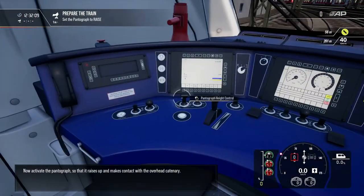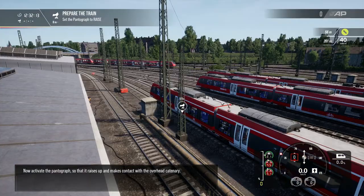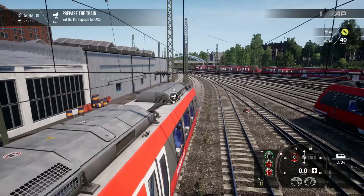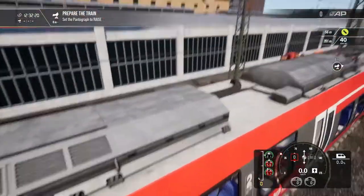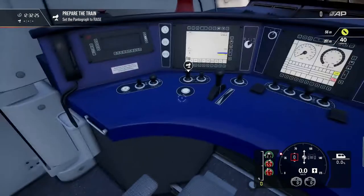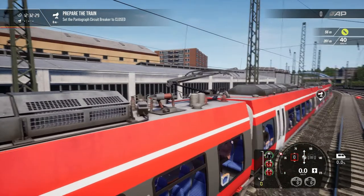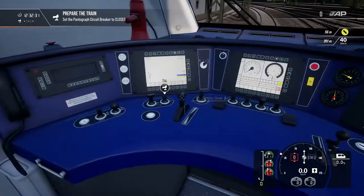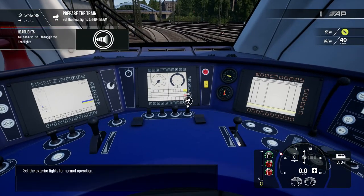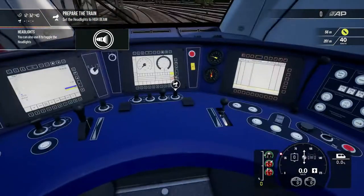Now activate the pantograph so that it raises up and makes contact with the overhead catenary. Can we see this pantograph in action? Where's the pantograph? There's the pantograph. Let's move there — oh, it doesn't pop back. Quick — very nice, just sort of missed it. But there we go, pop that closed. Set the exterior lights for normal operation. The air conditioning system — I don't know if you can hear that, but it's just whirring in the background now that we're with the pantograph.